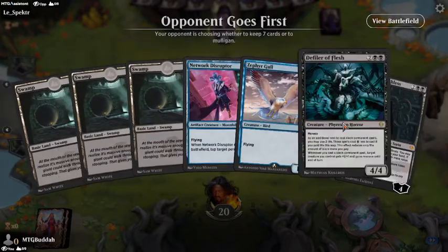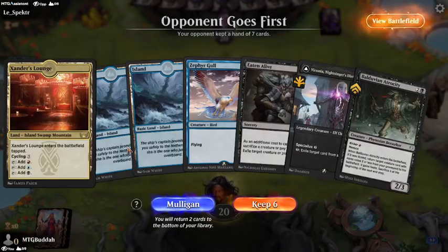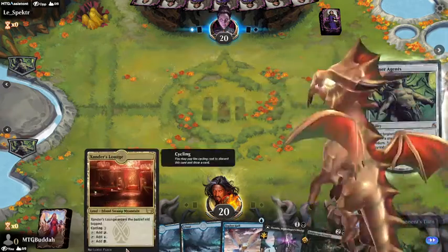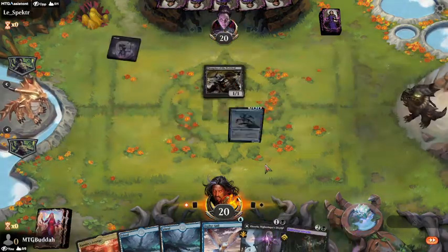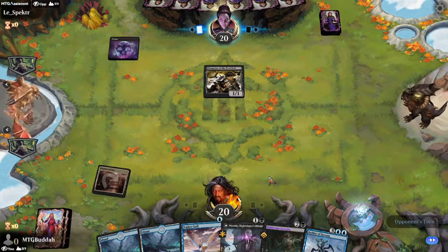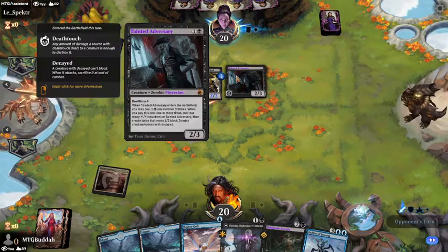I don't think I keep this hand — if I had a blue land it would be a snap keep, but not without it. Have to mulligan. Looking at the new hand: what do I put on bottom? I'll put Eaten Alive on the bottom. If this doesn't become a Phyrexian on upkeep we'll play this land. It did not become a Phyrexian so we play the tap land. He's going with zombies — he's going with a zombie strategy, and this creature is a Phyrexian.